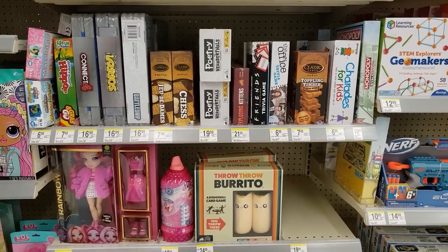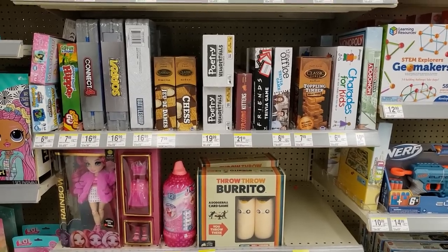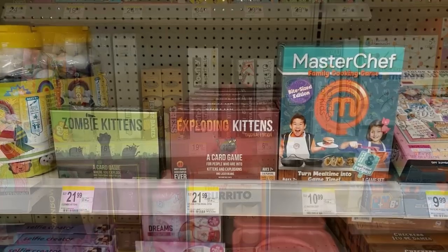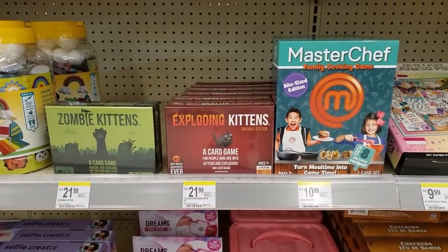First off, not very surprising, was seeing a collection of games from the Exploding Kittens catalog on the shelves, including Throw Throw Burrito, Happy Salmon, Zombie Kittens, and Exploding Kittens itself. Games from Exploding Kittens seem to focus on lighthearted fun, so it would make sense that they'd be there — a good fit for a convenience store chain where they could be ready and waiting to become a relatively inexpensive impulse purchase, along with some chips and salsa for a regular get-together.